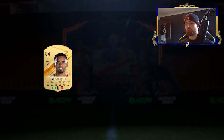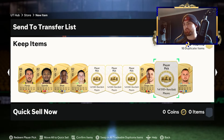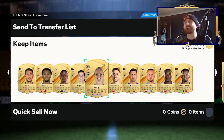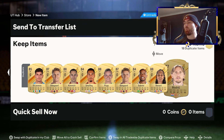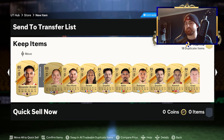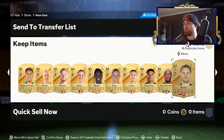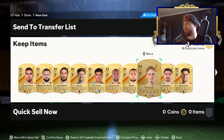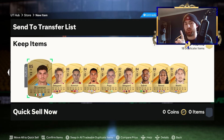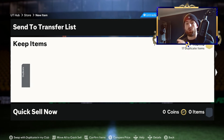Coming to the end of these picks — we haven't got a big special card, but look how many exchange packs we have. Let's count the exchanges: 1, 2, 3, 4, 5, 6, 7, 8, 9, 10, 11, 12, 13, 14, 15, 16, 17, 18, 19, 20, 21, 22, 23, 24. We are literally one player off half of those being exchange packs. That is absolutely ridiculous for a ratio on these picks.